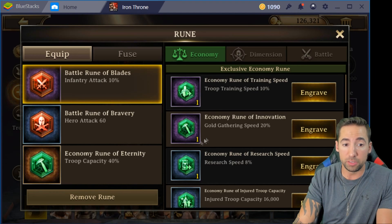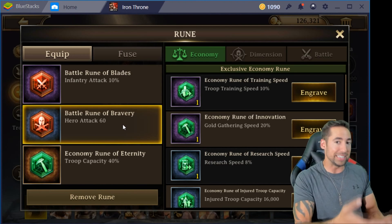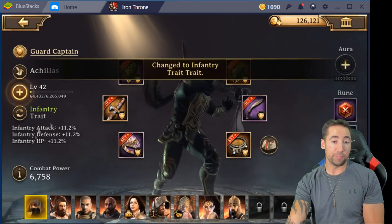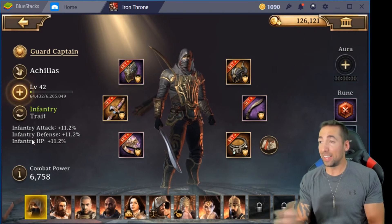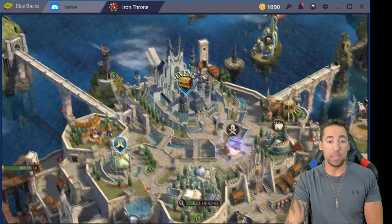Same with the runes over here. Earlier I had him on infantry — infantry attack on his traits, infantry runes, troop capacity, and hero attack — all of that is going to benefit him in attack. But since I want him to be my infantry hero, he's going to be set for infantry, matched with his infantry gear and his trait.